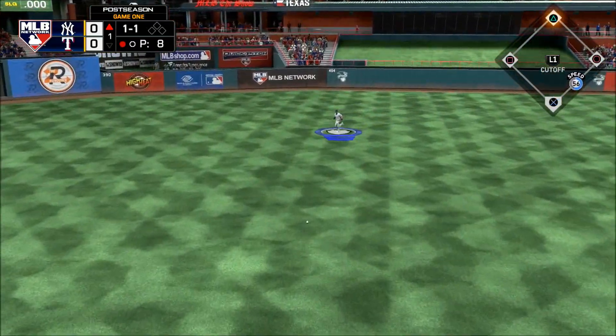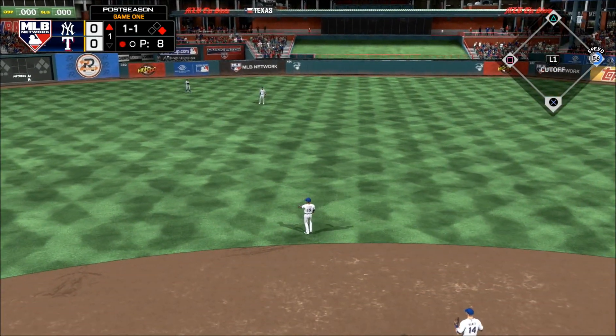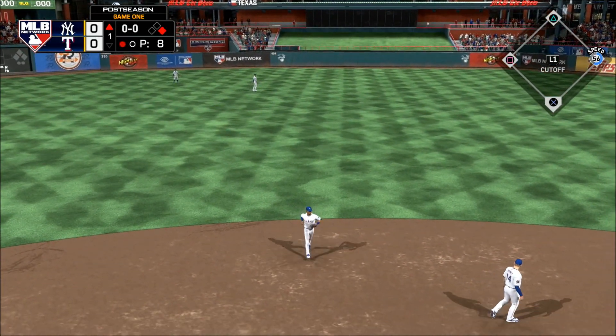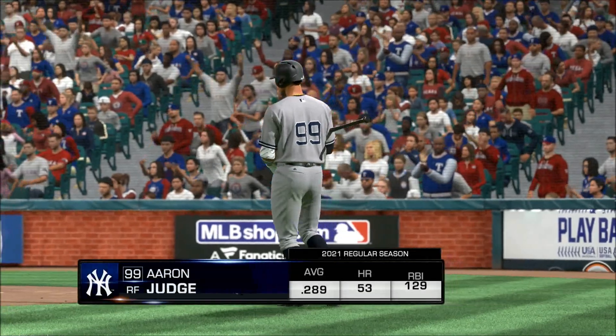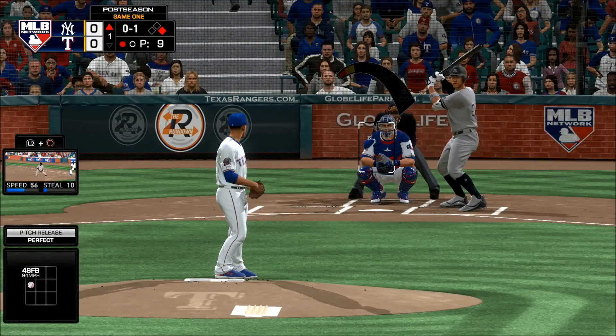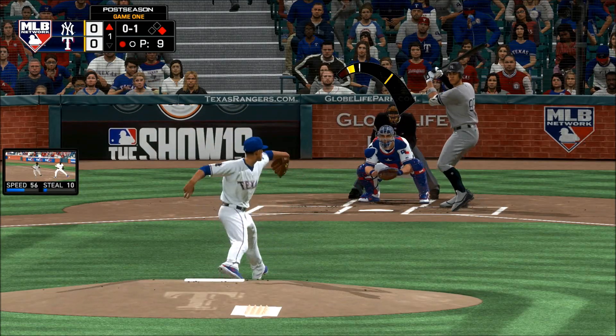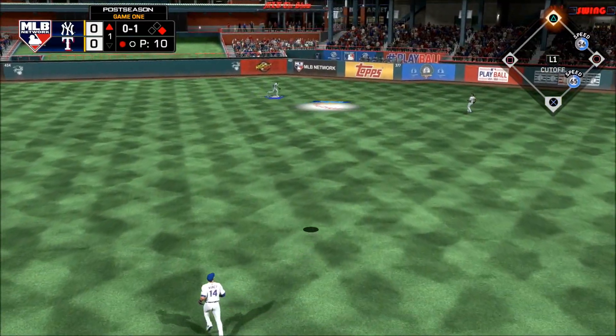Hit hard up the middle — he gets dirty but he can't get there and it's into center field. Nice execution right there — kept his front shoulder in, kept his hands inside the baseball and ripped the base hit up the middle. If you're a pitcher you can't see this every day of the week. You've got the reigning Cy Young Award winner squaring off against the reigning MVP.